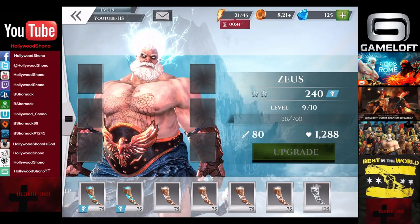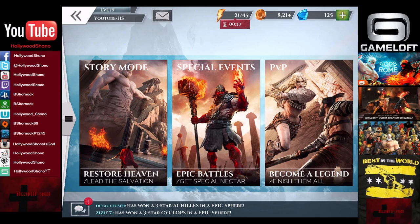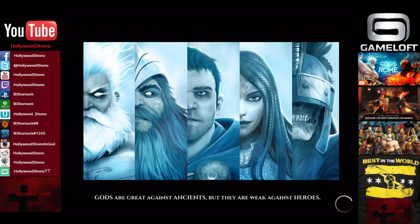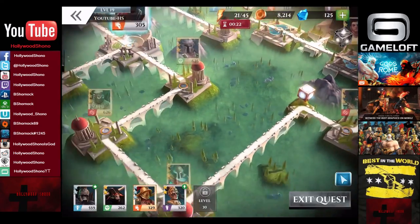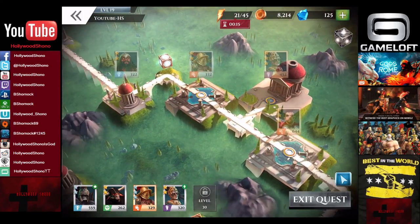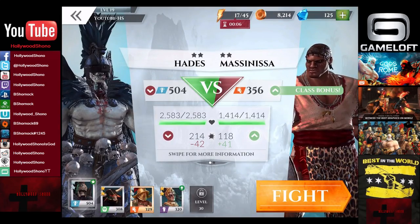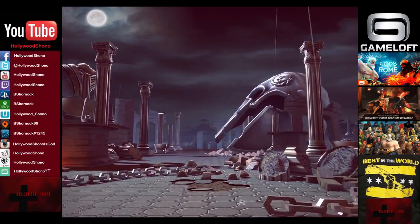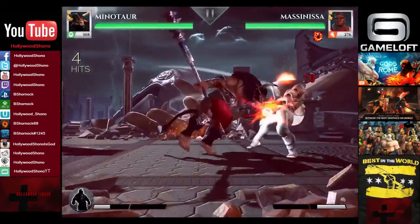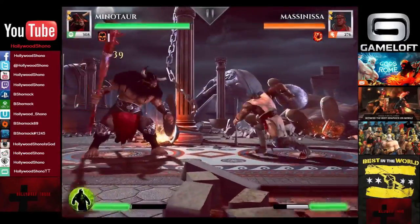We have a couple of class nectars and we're going to go into the nectar fights again, this time at medium difficulty — recommended power 1,000, which we have way more than that. We've got two-star fighters and three-star fighters on the other side, and they're all the red class, so Hades can do a lot of work. We're going to start on the lower path. Once you hit level 15 it's easier to combo people down. Rank two and rank three definitely increase the power creep, so push for those ranks.